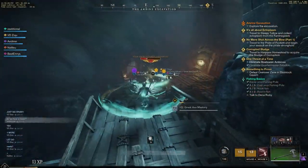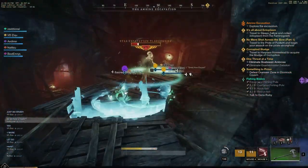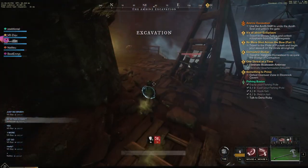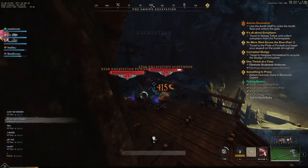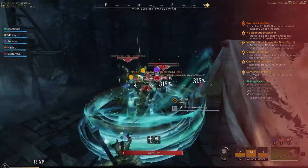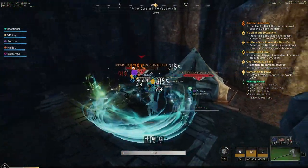Let's start with the first chest. After you have finished the first encounter with mobs on the bridge, continue on the path. You will now get into the excavation area. You will need to fight 3 mobs before you can go down. After that, look to the right and you will see an excavation nest. Defeat that and you will see the chest behind the tent.